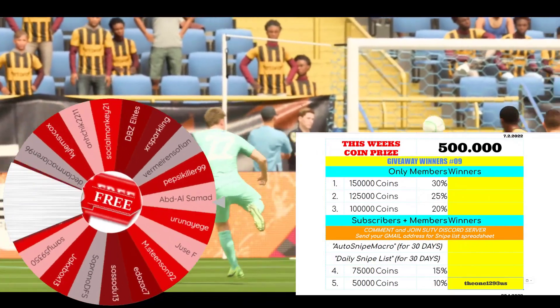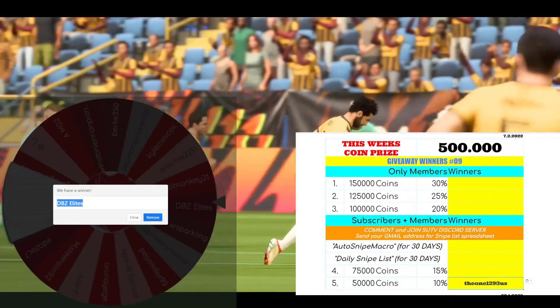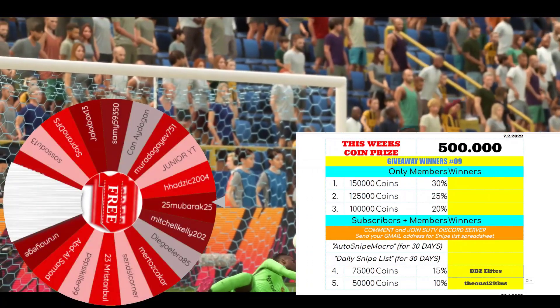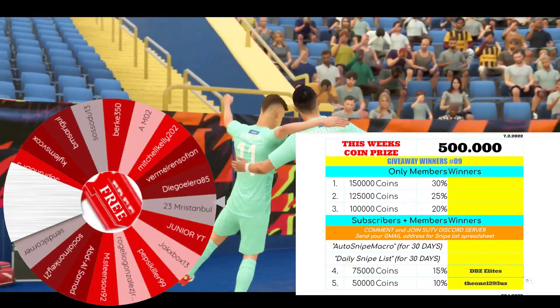Now for the second winner — 75k coins. The candidates are Pepsi Killer, Verme, Sparkling, DBZ, and DBZ Edits. DBZ Edits wins the second spin! Let's remove the name, shuffle the list one more time, and go for the third winner.